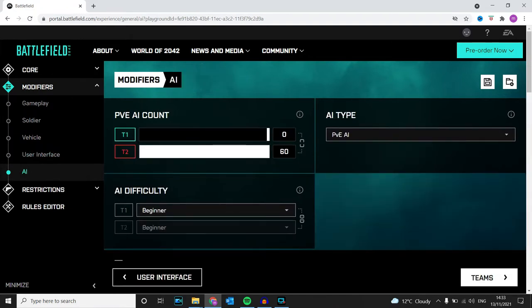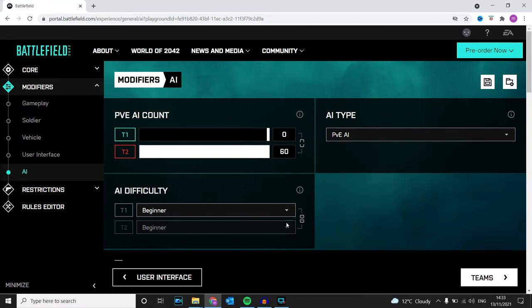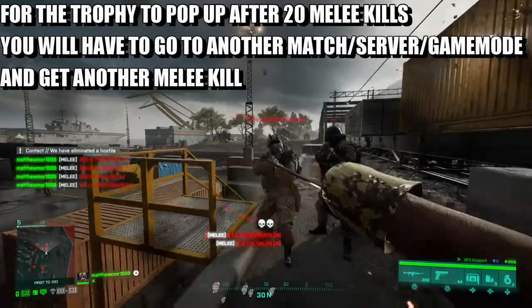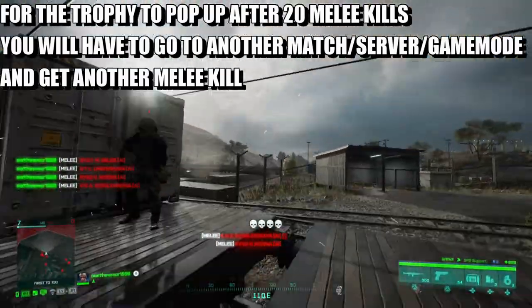For the PVE AI count, I've turned it up to 60 for their team and pretty much no one on my team. I put PVE AI for both as beginners. That is pretty much it — those are the details. All you have to do now is simply get 20 melee kills. Once you've got 20 melee kills, that's the trophy.